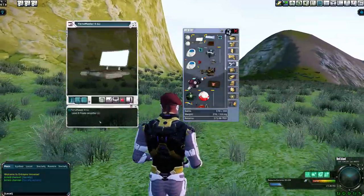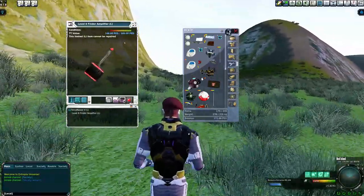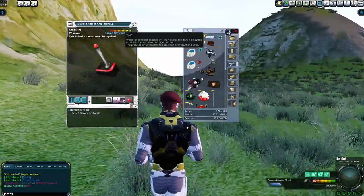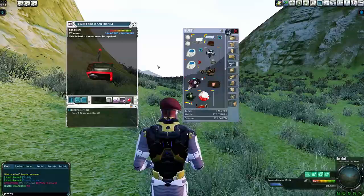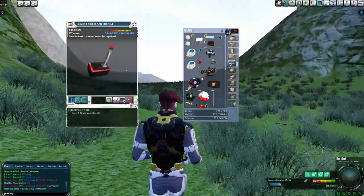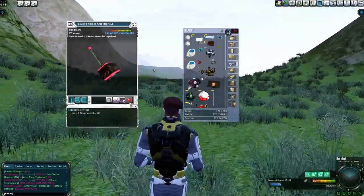I've got a level 8 amplifier — a level 8 finder. I've done two drops with it. It's dropping 8 PEDs a drop, and then there's an extra 1.5 for the probes, so it's a 9.5 PED drop — almost a full 10 PED drop every time I press this button. That's pretty big.